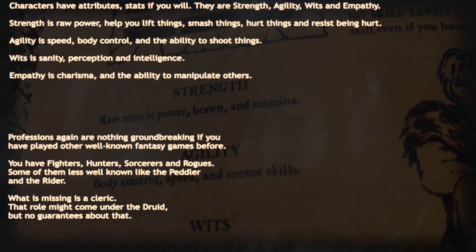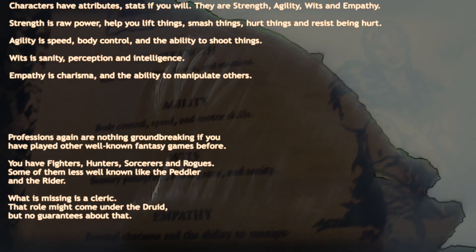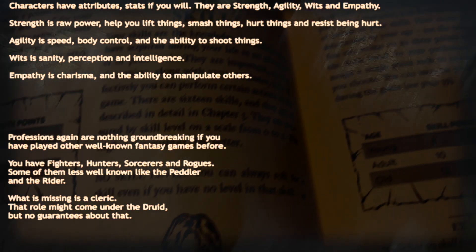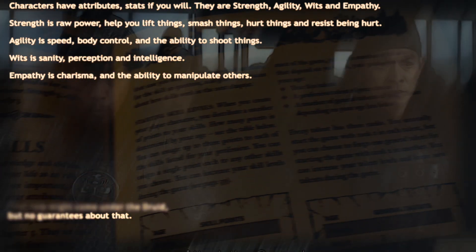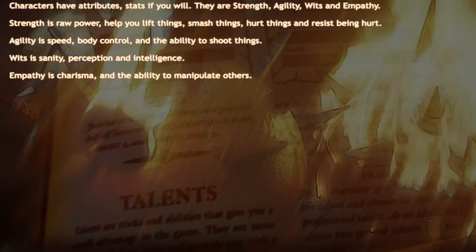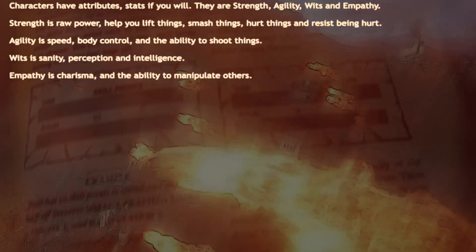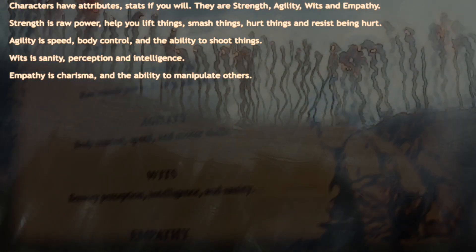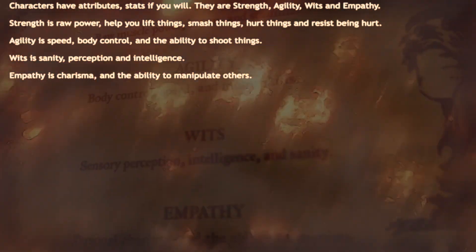The four attributes are strength, agility, wits, and empathy. Strength is raw power — it helps you lift things, smash things, hurt things and resist being hurt. Agility is speed, body control, and the ability to shoot things. Wits is sanity, perception and intelligence. Empathy is charisma and the ability to manipulate others.